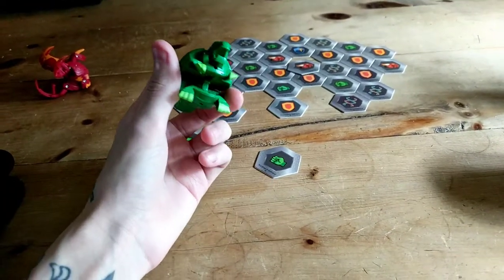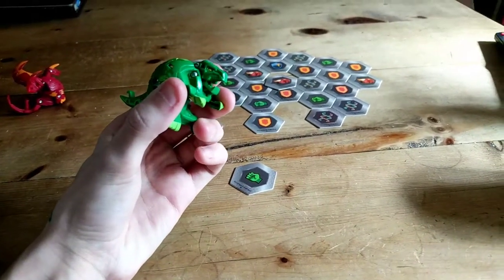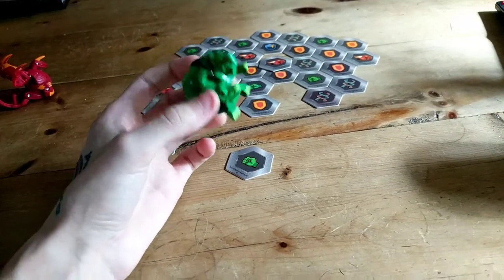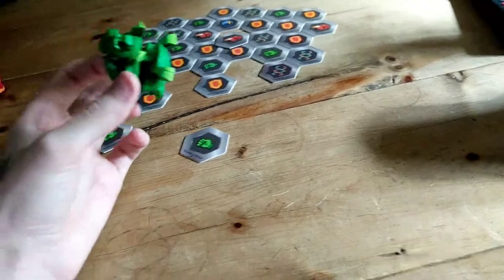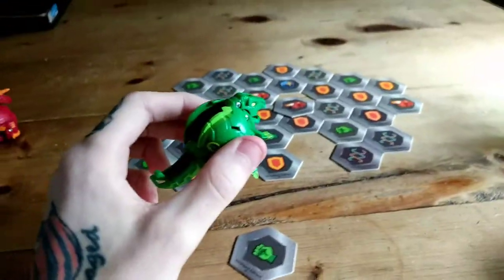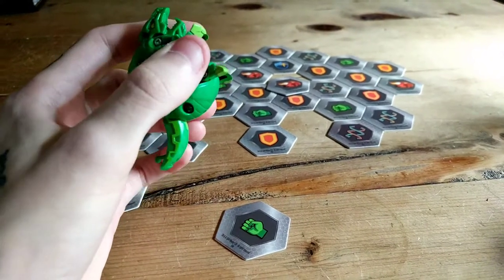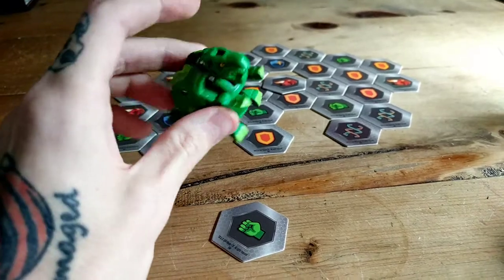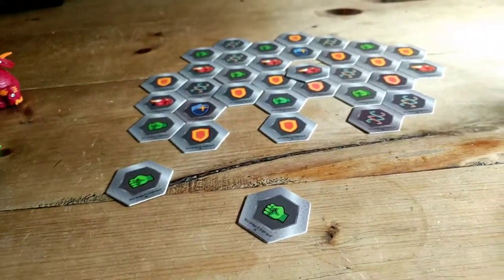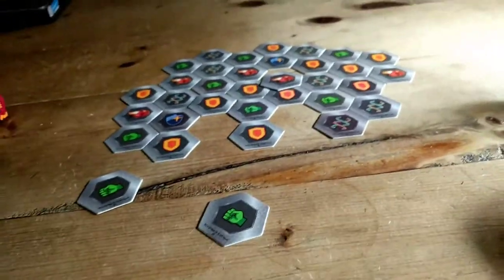Trox is very good on your team, especially for the turbo abilities that come with Ventus. I find that it complements Darkus quite a bit, because with Darkus you have to sacrifice and Ventus is all about getting energy — they kind of complement each other. And of course with Pyrus Fury, the less you cut the better. That's my Ventus Trox.